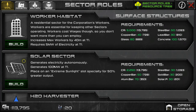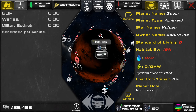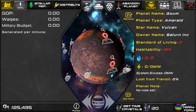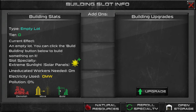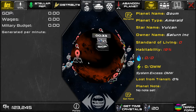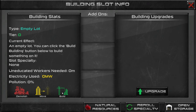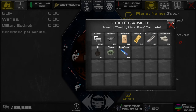Let's go ahead and put a mine on this slot — and that completed another mission. This mine is also going to need power, but industry buildings don't usually need water, with a few exceptions. So let's put a solar panel on this extreme sunlight slot. And we're also going to need a refinery. Let's find a slot that does not have one of these ore specialties, since the refinery would not benefit from that at all, and put a refinery on it. Another mission completed.